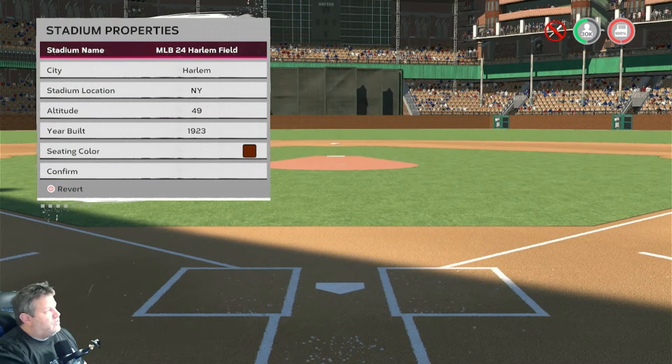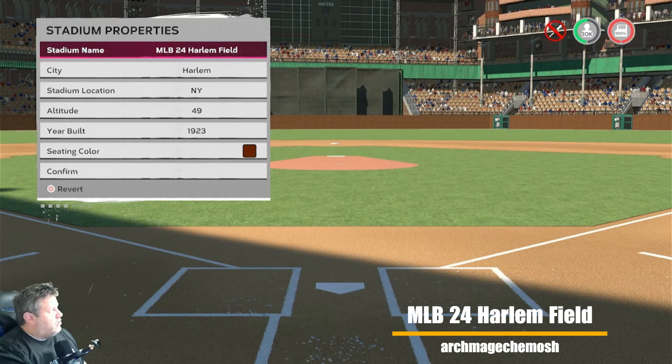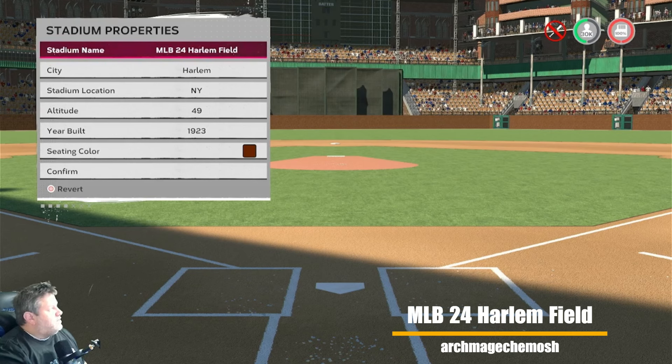We're going right into the Stadium Creator Hall of Fame. We have Archmage — he has given us the MLB 24 Harlem Field. It's in Harlem, New York, has an altitude of 49 feet, 1923 is the year it was built. As much as the stadium looks fantastic, it breaks my heart because the anomaly version of the stadium that he made was so good.